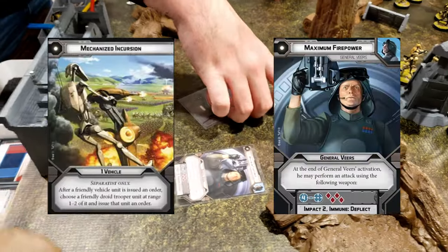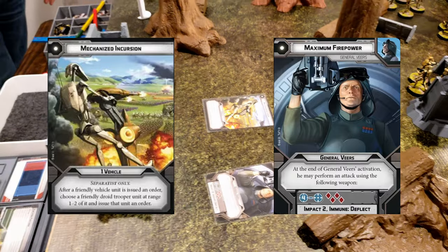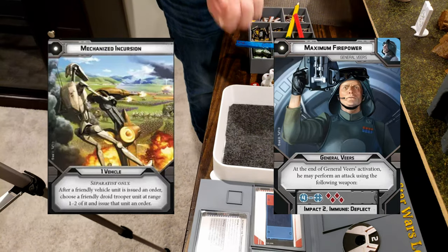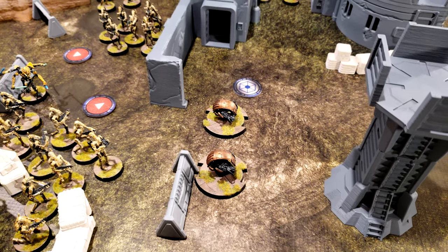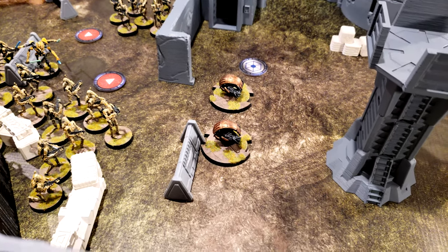Maximum Firepower — Mechanized Incursion. The Droidekas swap back from wheel mode, move, and then shoot the snowtroopers. They do not surge, so three hits. Save three. It's suppressive.